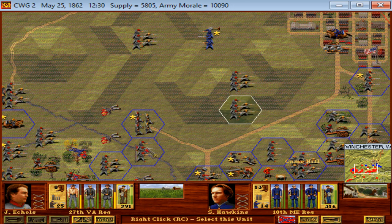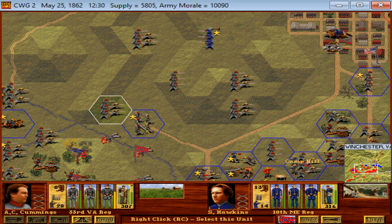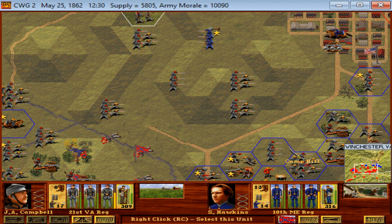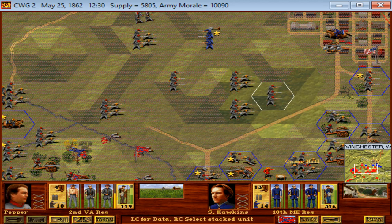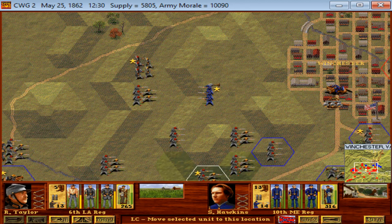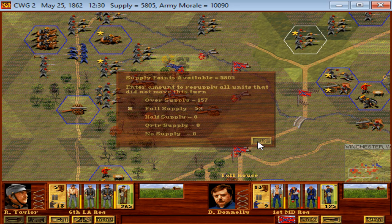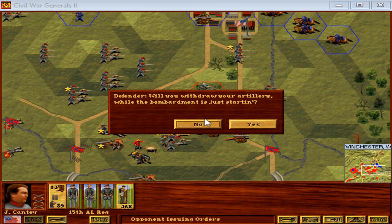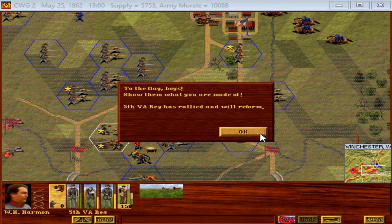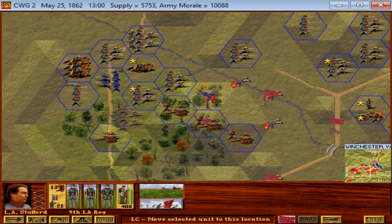We're going to advance our whole line — the whole Union left flank is gone, so we're just moving our troops forward now to see what we can bag from the Yanks. We'll move our left forward and see if maybe we can get the Maryland regiment surrounded. We'll see what the Wisconsin regiment does next turn. There are some Federal guns here that are in action. 5th Virginia rallies — Wisconsin regiment can't move.